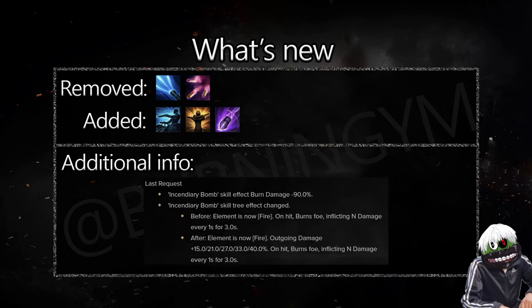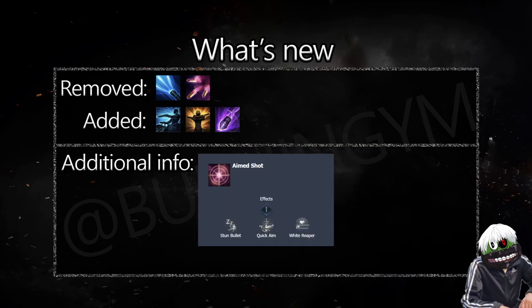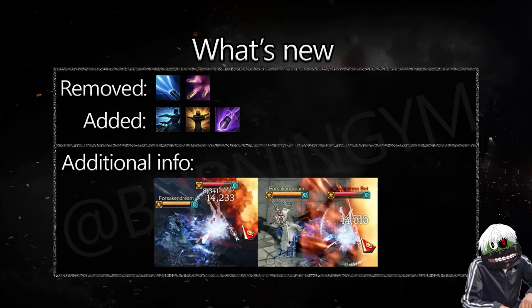Tripods for these abilities will be discussed later when we talk about builds. They also reworked fire damage tripods so they now increase outgoing damage, nerfed Death Fire significantly, and now you have to choose between knockdown immunity and dash. Bombs no longer knock people down. Aimed Shot was heavily buffed - stun is now a level 4 tripod, range of shots increased, camera zooms out when you shoot, and you can now finish the ability quicker and stun or knock down the opponent with your second or third shot. As a countermeasure, cooldown is now 12 seconds longer and rotation speed was decreased.